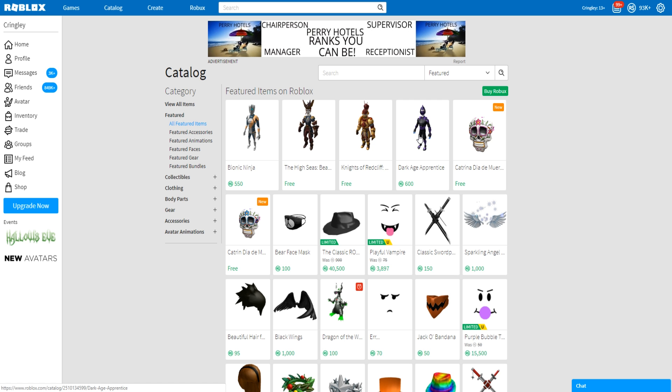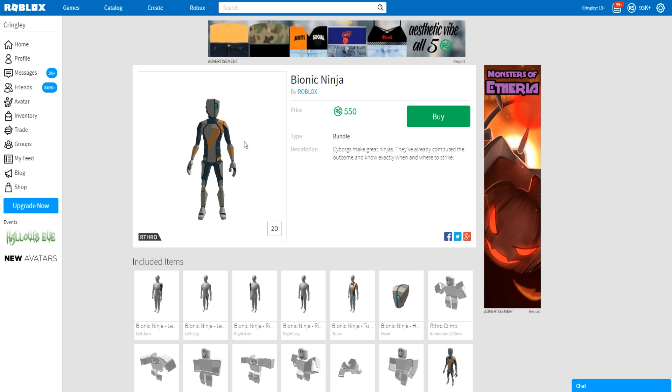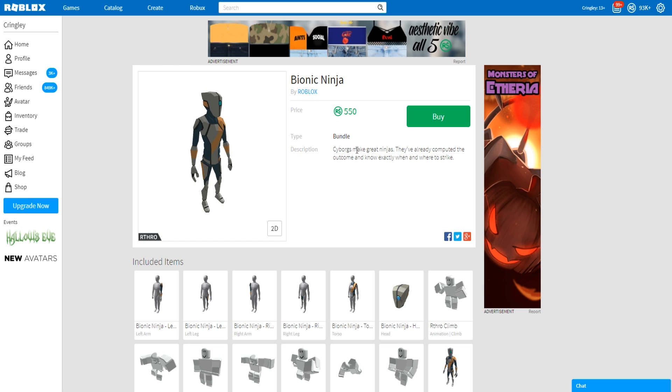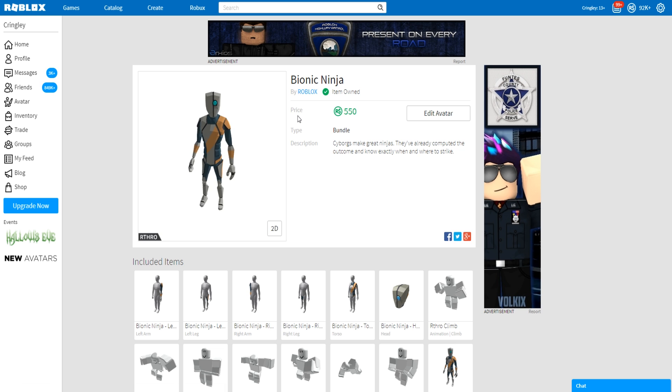So that being said we must go ahead and purchase them because we do not have the Bionic Ninja which actually looks insane. If you guys don't know this actually looks like Twisted Pandora aka Mike. It's a cyborg and he's a cyborg, and cyborgs make great ninjas - they've already computed the outcome and know exactly when and where to strike. Turns out we gotta buy that one because we want to know exactly when to strike and become the murderer in Mirror of Mystery 2.